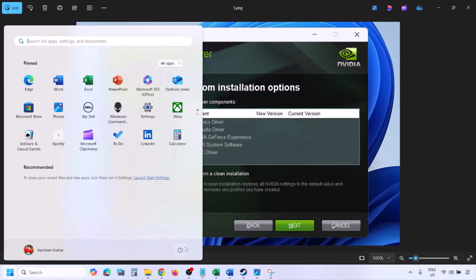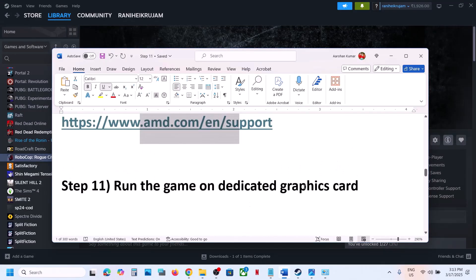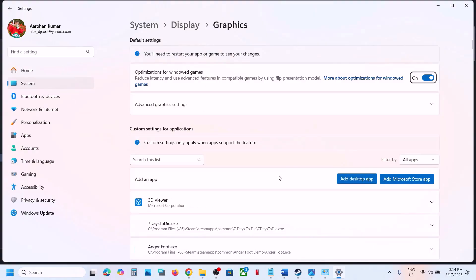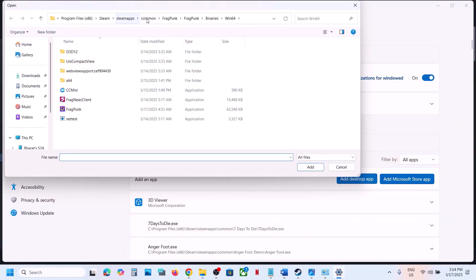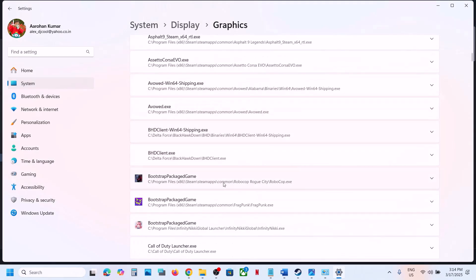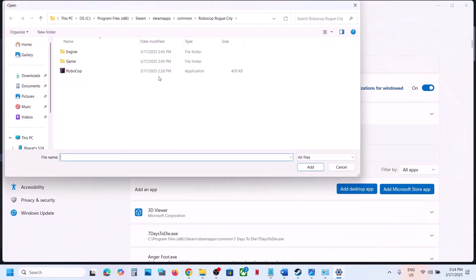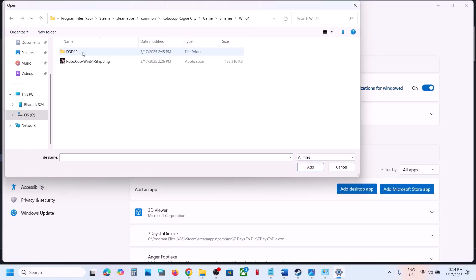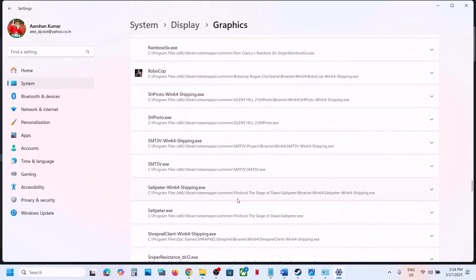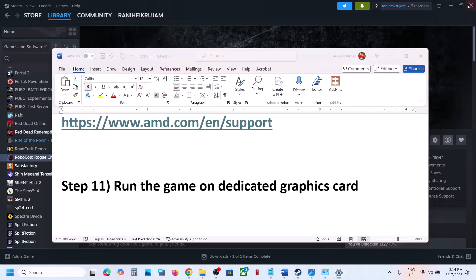Once the installation is complete, restart your computer and after the system restart launch the game. The next step is to run the game on the dedicated graphics card. Type Graphics Settings in the Windows search box, click on Graphics Settings, then click Add Desktop App. Go to the game installation folder, select the game exe file, click Add, then select High Performance. Also add the Binaries > Win64 exe, set its GPU preference to High Performance, then launch the game and check.